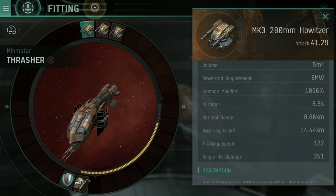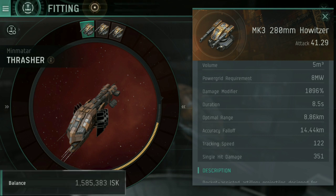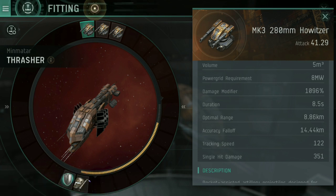Accuracy fall-off can be considered a maximum range, though it's not really. At 14.44 kilometers, this howitzer will have 50% accuracy. At twice that — 28.88 kilometers — it will have 0% accuracy and will miss 100% of the time.